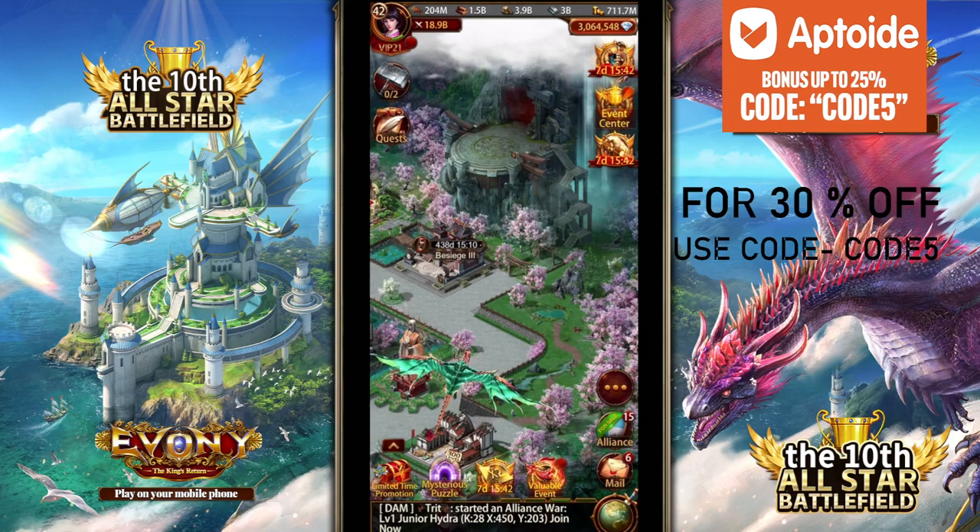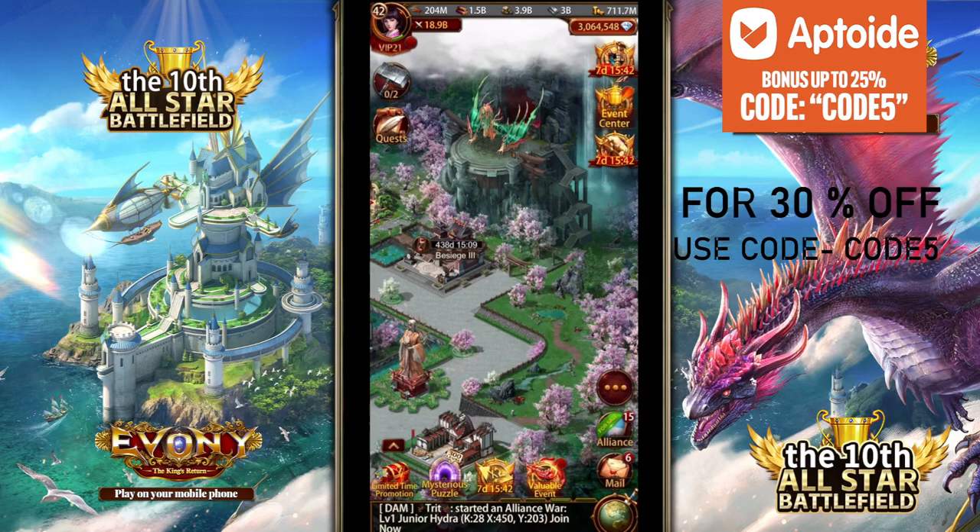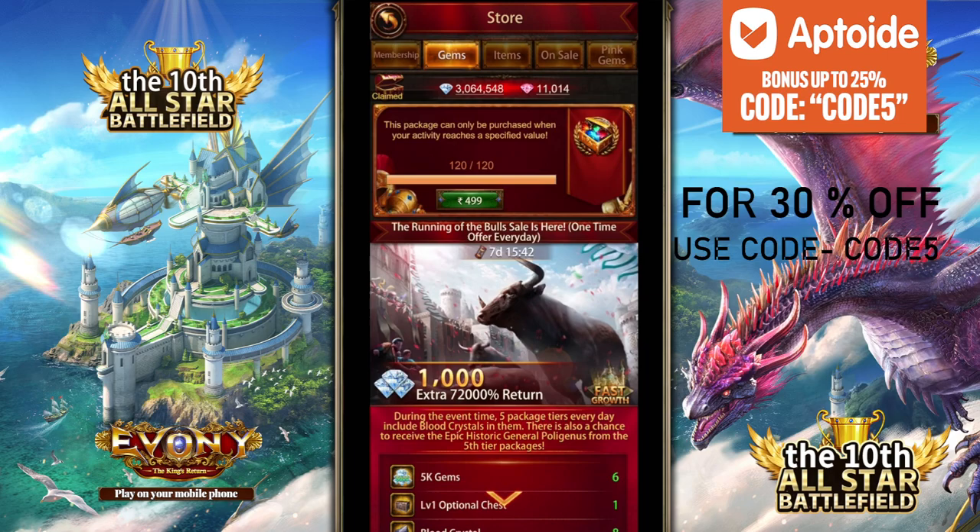If you guys like the video, do subscribe and like it. If you are using Aptoid, it's a good way to save money. I'm a spending addict — that's a problem, I know — but if you are spending and want something, try to use Aptoid and put in promo code 5 to get a 5% bonus. On some days you can get 30% total, and right now you'll get 25%. If you're coining right now, try to get pink gems with it on promo days. Then you can slowly spend them whenever you want. There are already some good videos explaining pink gems well before me.